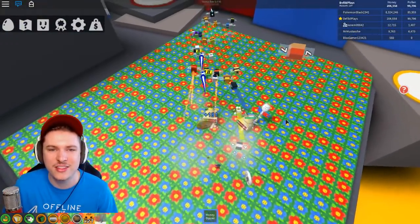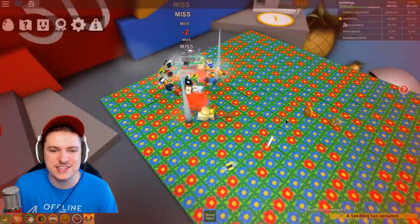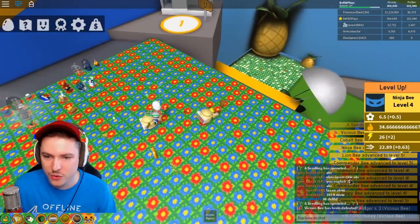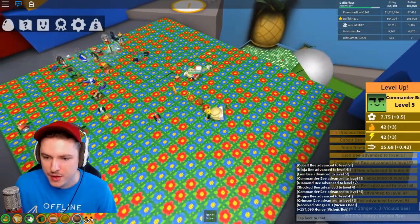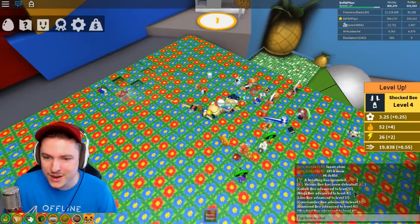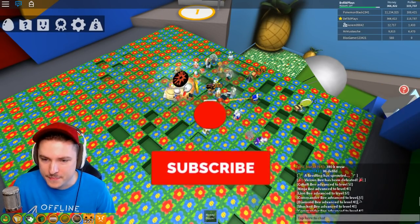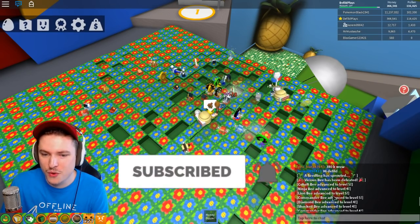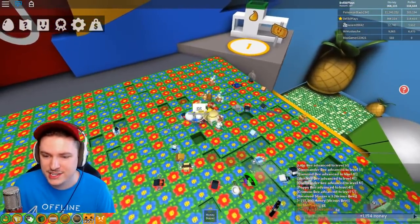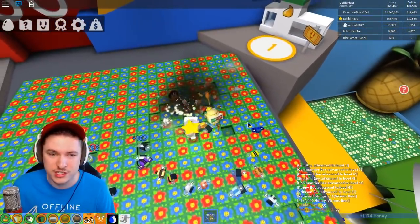There we go! Oh my god, we got a bunch - everyone leveled up! We got three stingers and 157,000 honey. We got cobalt beast level five, nature beast level four, lion beast level five, commander bee level five. That's actually a really good beast lineup, that's actually sick! We only got three stingers though, which is not a lot - I'm actually quite disappointed by the amount of stingers.